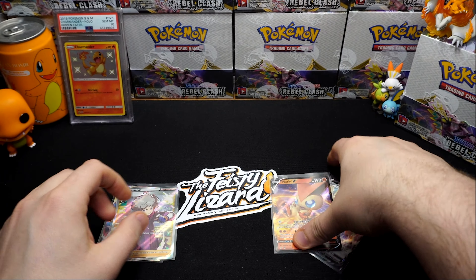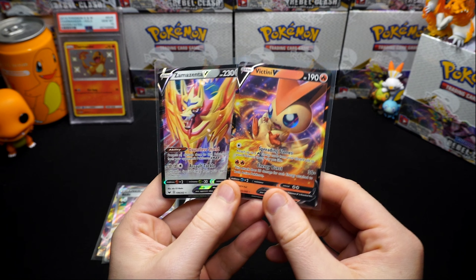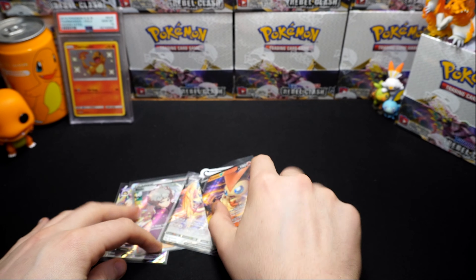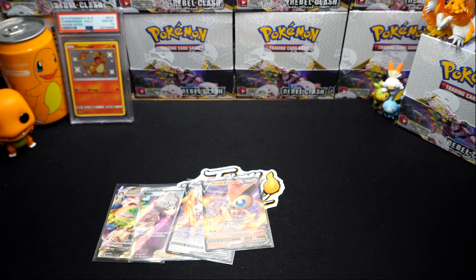Let's go over what we got. The highlights - we got a V-Max and the Bede full art, pretty cool. One from a non-error pack and one from an error pack. And you can see the other ultras - Zamazenta and the Victini.